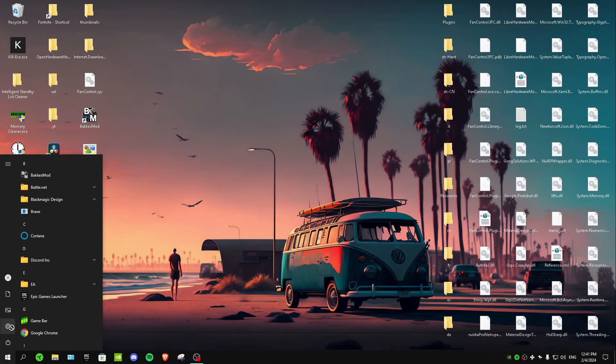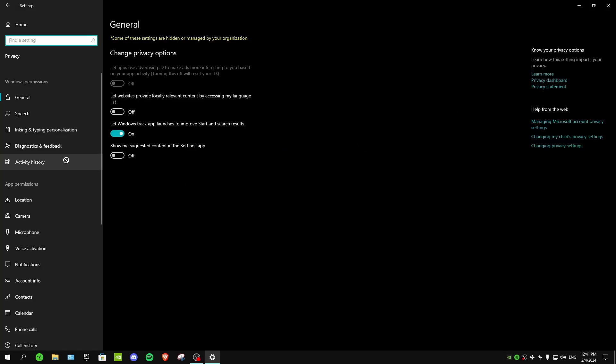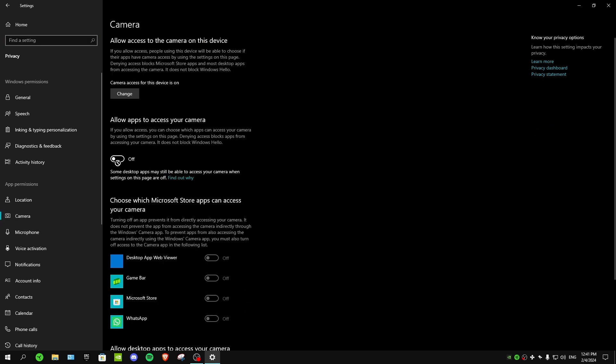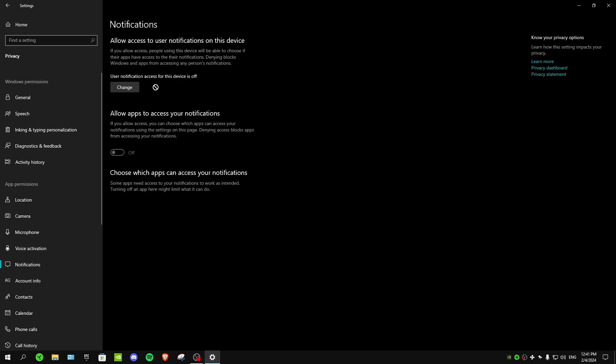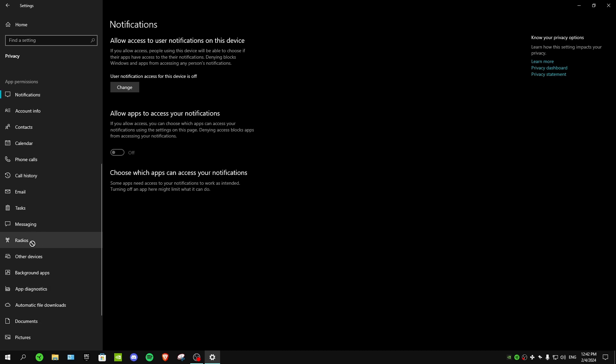The first thing you want to do is go to your PC Settings, then go to Privacy. In here, turn off every setting that you don't use. For example, I don't use my camera so I have it off. You can also turn off your location. Notifications is a really important one — turn off your notifications, it's going to make your PC's performance a lot worse if left on.